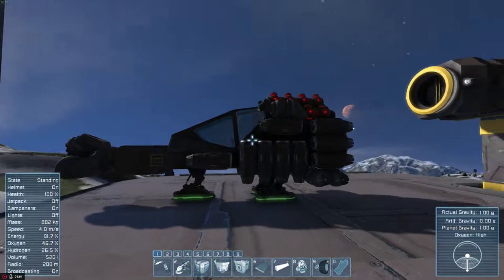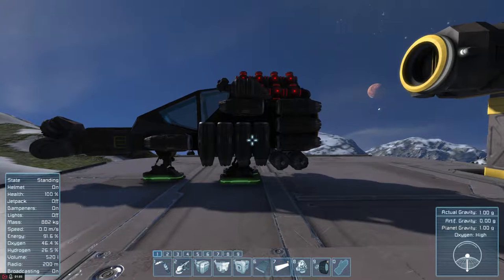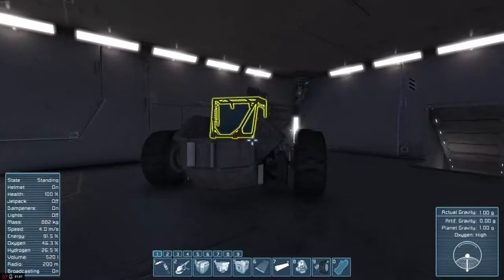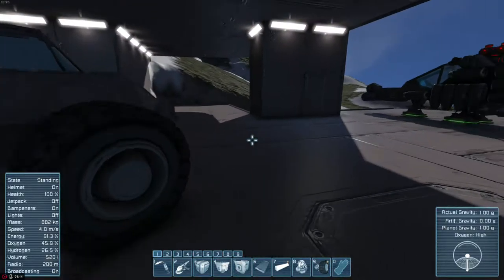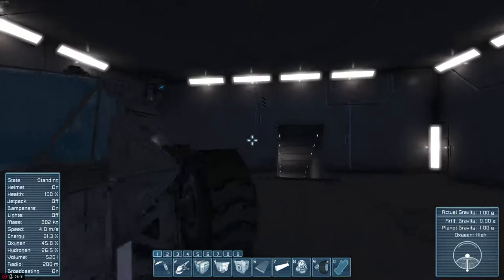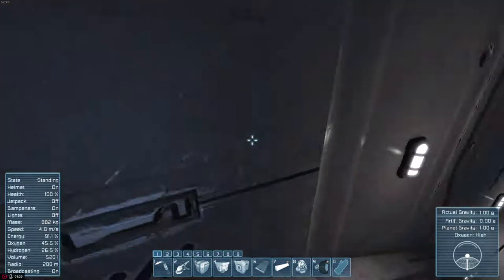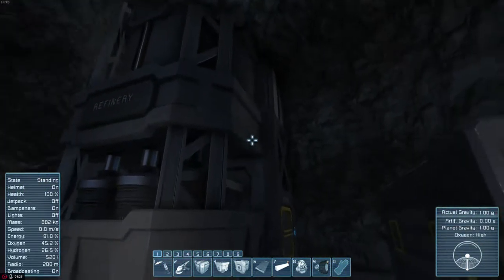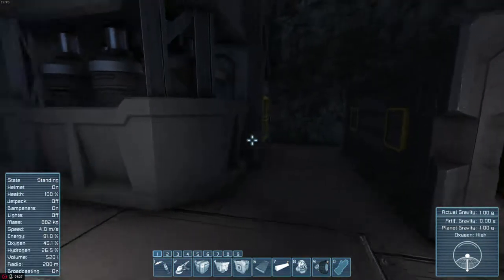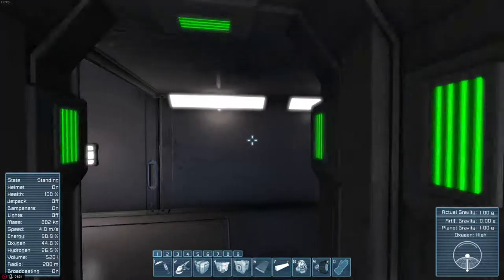So this is a little mining ship with enough fuel to last a couple of hours I believe. A little gun buggy with an antenna, a gatling gun and an ore detector for scouting about. Of course there's the whole hangar. Down here we've got a refinery and two assemblers. And more turrets, light turrets.